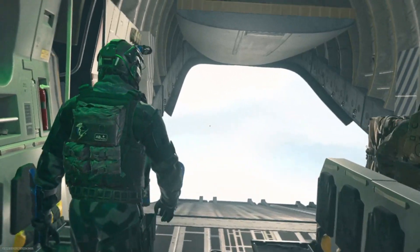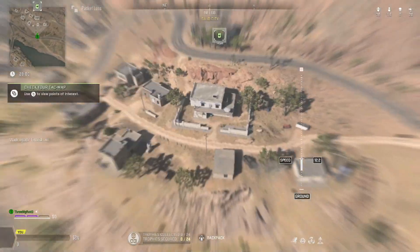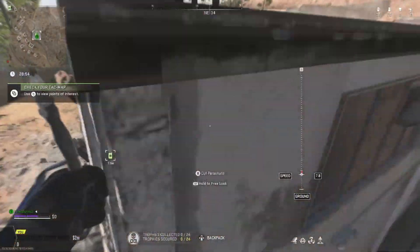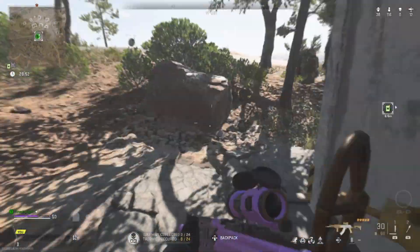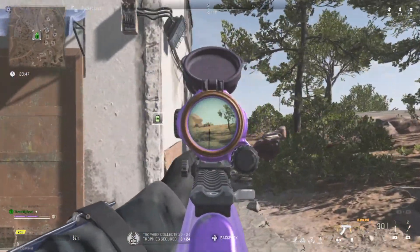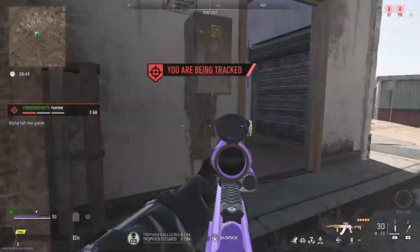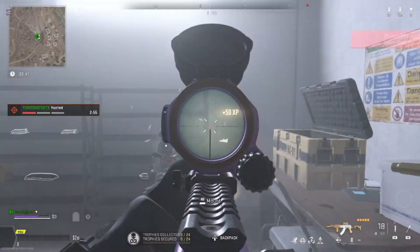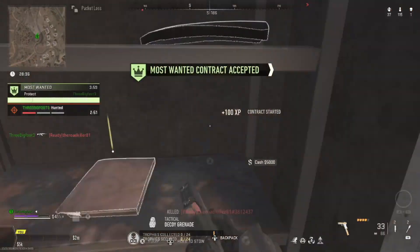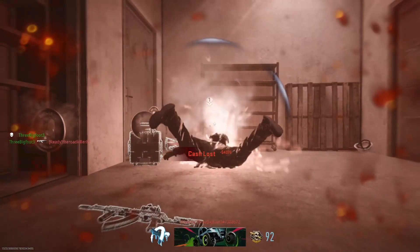Just keep getting them — as soon as you die, find another one, get to it, and I'll show you what happens. Basically what you want to do is go in, get beamed, and then find the Most Wanted contract, grab it, and then throw a Thermite down and kill yourself instantly with the weapon in hand that you want to upgrade.